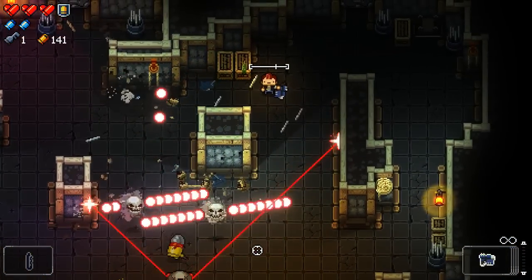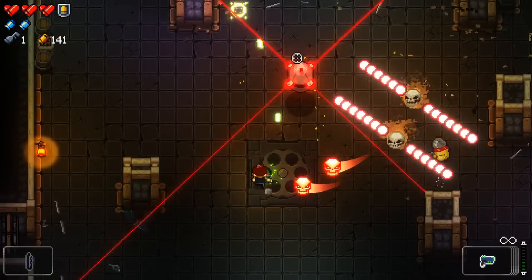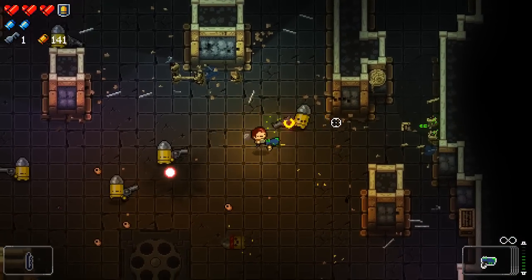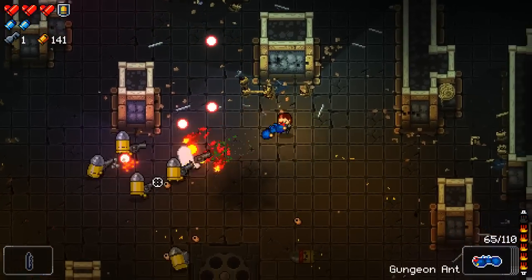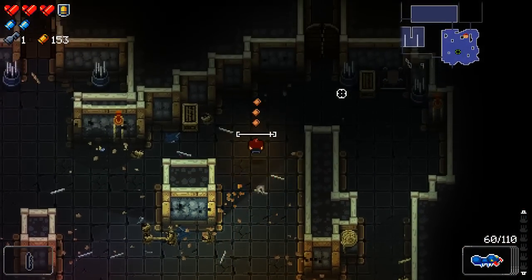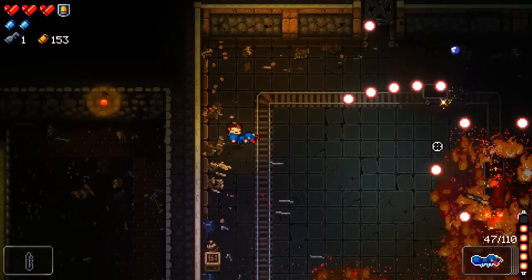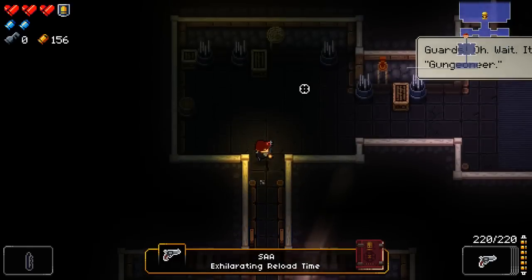We're only going to have to deal with this until we get down to the actual chest hopefully. God damn it — have these got more health than usual? Yeah they're taking four hits. Burn them, burn them all forever! Thank you Gungeon Ant for actually coming through in the clutch there. Okay that kind of works because it carted them straight through the fire. S-A-A exhilarating reload time.